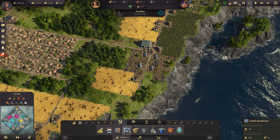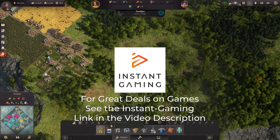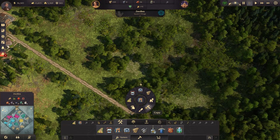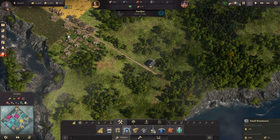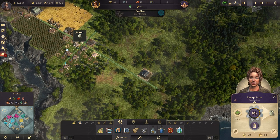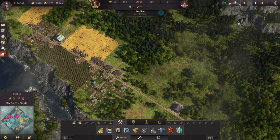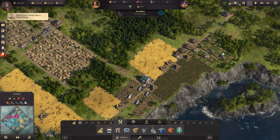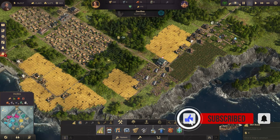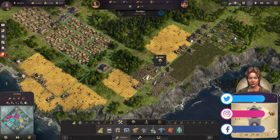We'll put it maybe about here because this one can cover a lot out that way, or maybe farther out to spread us out more. Let's do that. We're going to bring the road out a bit farther here. If we get a warehouse out here, that should be close enough that all of this stuff can reach it, or at least some of them. So let's build this road out this way and get a warehouse here.